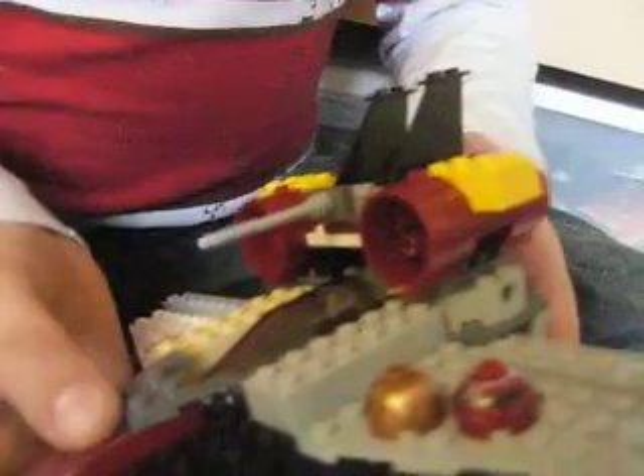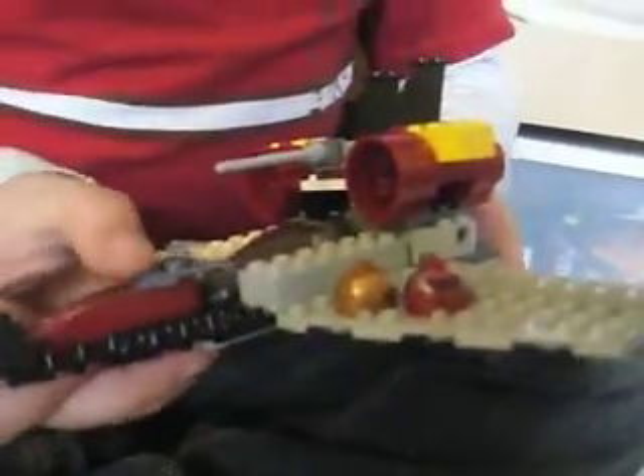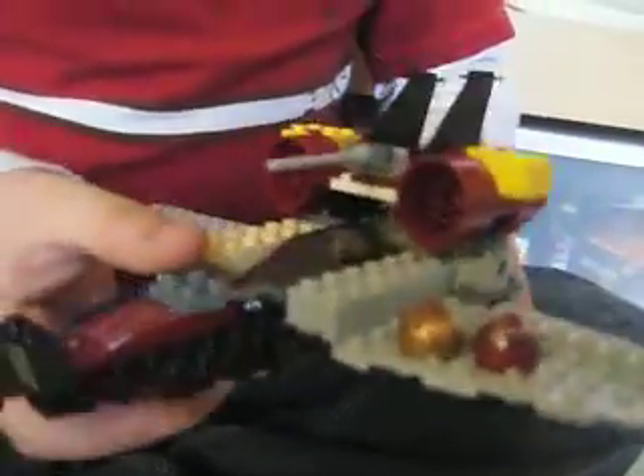I'm gonna show you a contraption. There's a cockpit right here, which everybody has of course. This little piece right here can slide off and hook on, and then the guy can hop in, and it slides back on to make it secure. That's pretty much it for the jet.